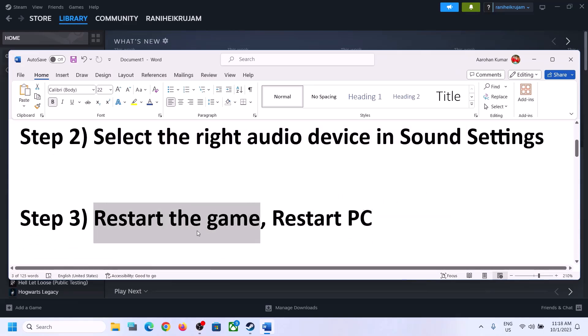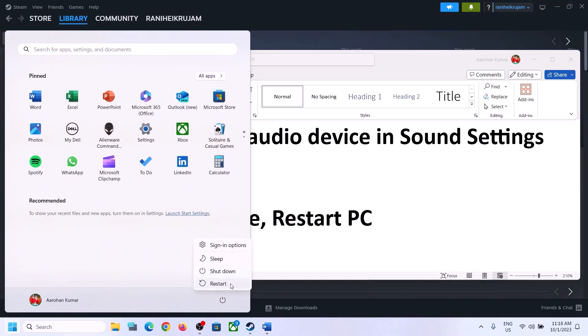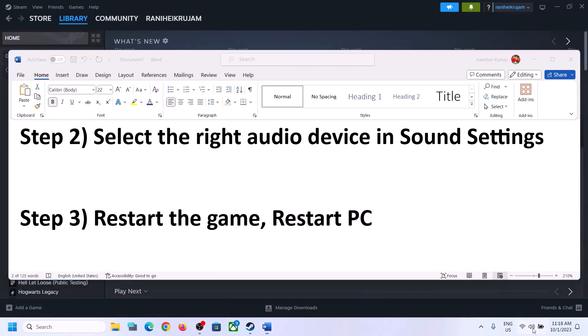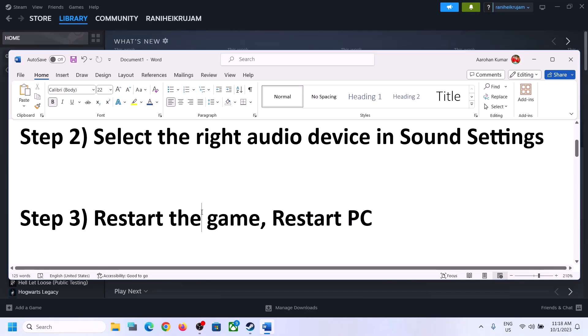The next step is to restart the game. If the game is running, close it and launch it again. If that does not work, restart the computer. After the system restart, again select the right audio device and make sure the correct audio device is selected.